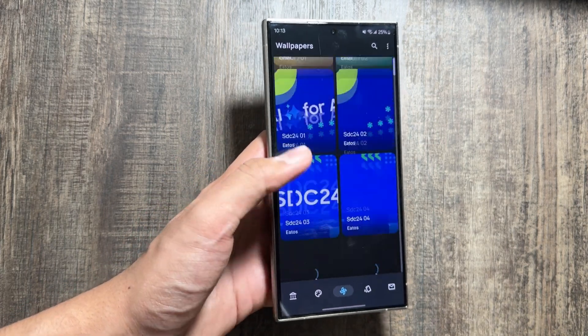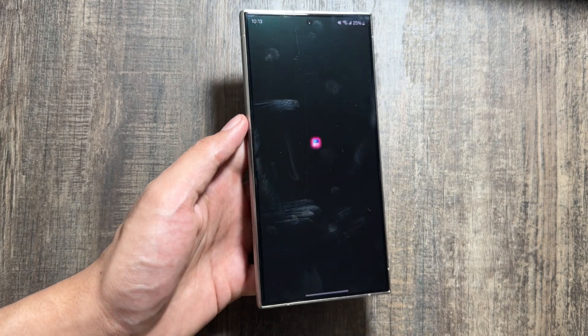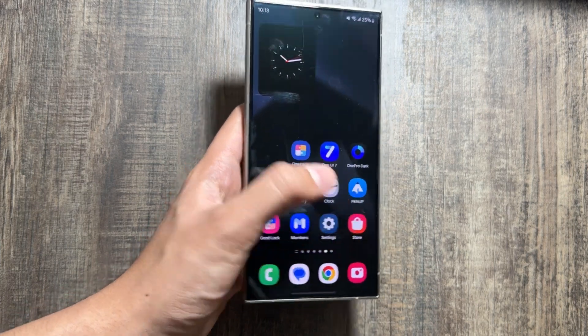Once the application is downloaded, you have to simply download the Good Lock application. This Good Lock application is available on the Galaxy Store app.